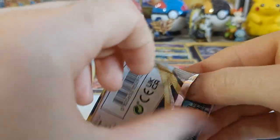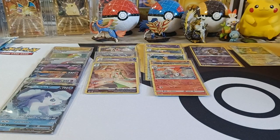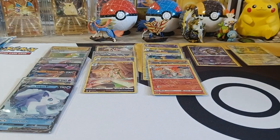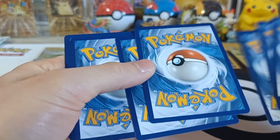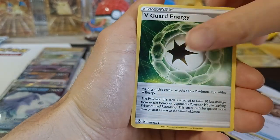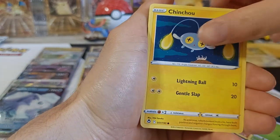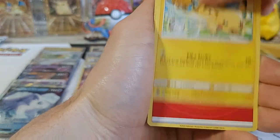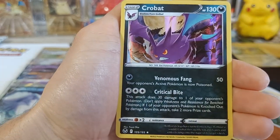Number twelve! We got Regenerative Energy, Unidentified Fossil, Vegard Energy, Litten, Petalil, Jinchao, Furseed, Pikachu, Energy, Reverse Anereth, and Holographic Crobat.